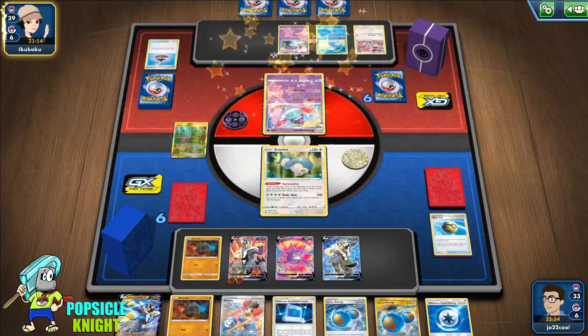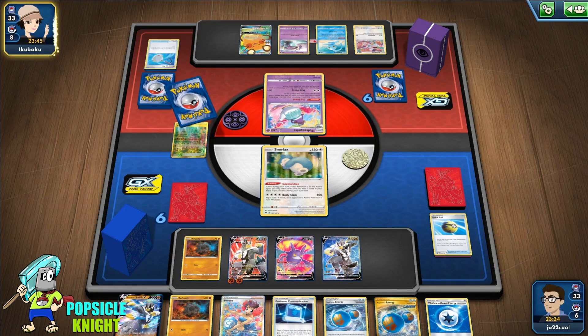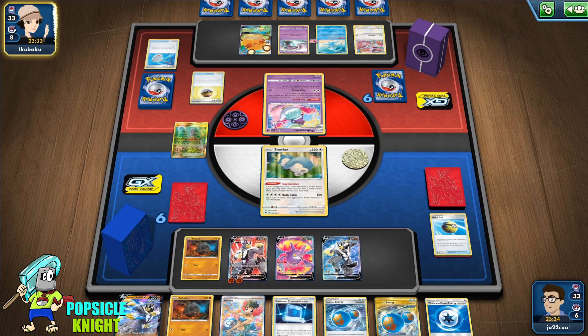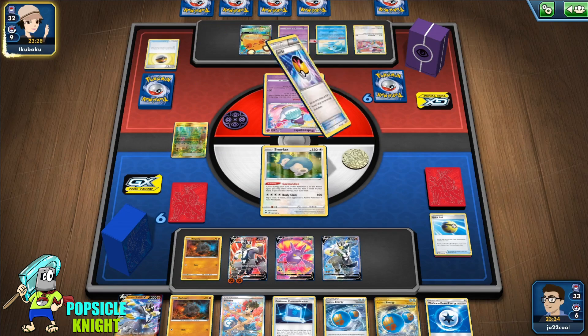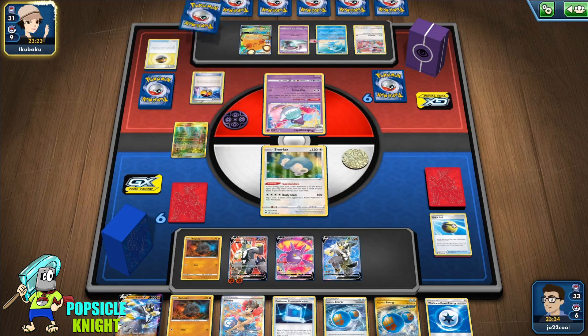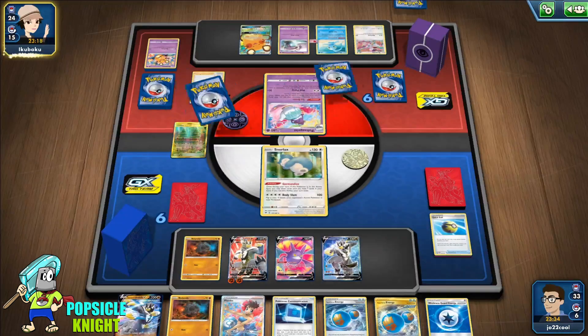My strategy against Psychic type is to try not to evolve into VMAX right away, because that's an easy target — they can just pick off your VMAX and get three prizes right away. At least when you have two-prize Pokémon on your bench they'll have to knock out three Pokémon instead of just two when you have two VMAXes all set up.